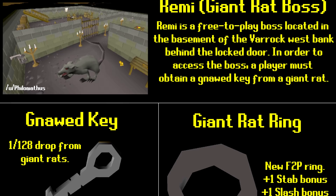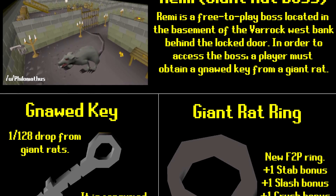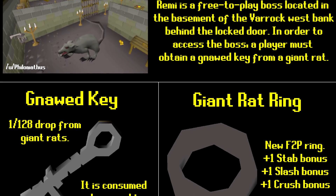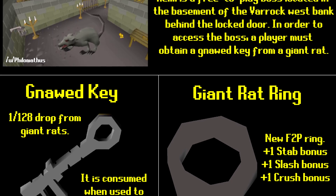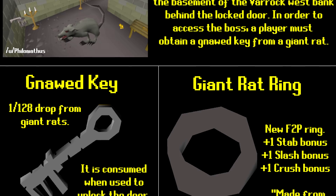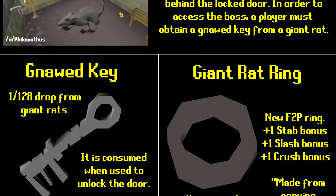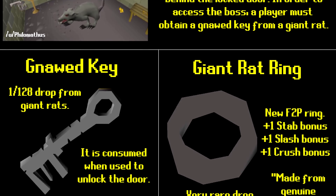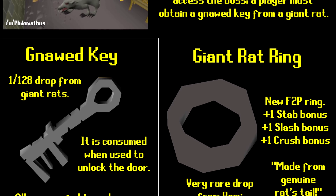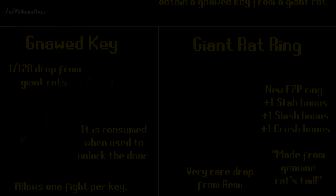Next, a suggestion by Philomathis: Remy the Giant Rat Boss, a free-to-play boss located in the basement of the Varrock West Bank behind a locked door. To access the boss a player must obtain a key from a giant rat - a 1 in 128 drop rate, consumed when used to unlock the door. It would introduce a new F2P ring with plus one stab, slash, and crush as a very rare drop from the boss. Since F2P has literally no rings that give any stats, this would be a cool addition, and I'm always up for early game content.